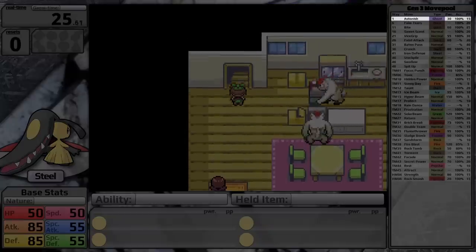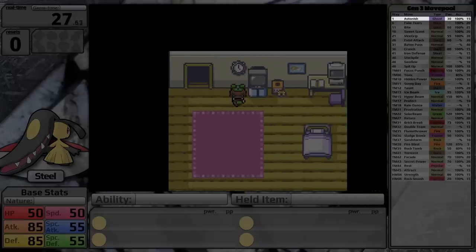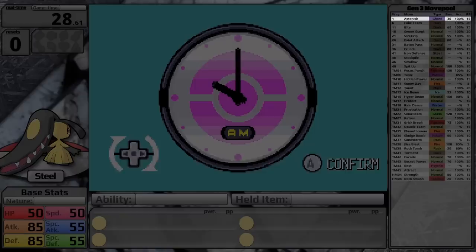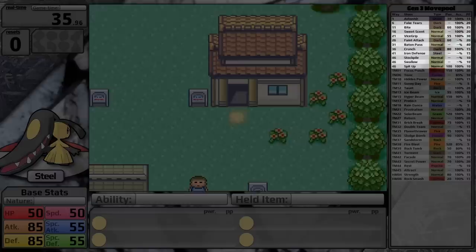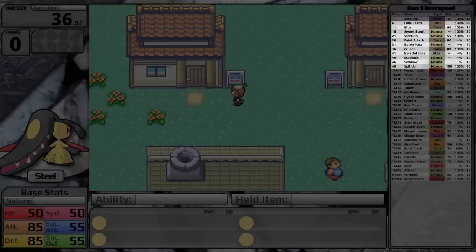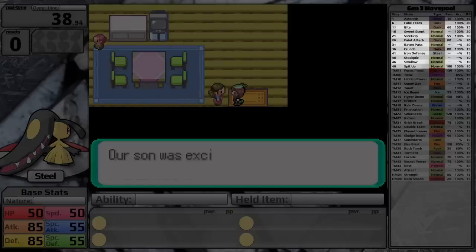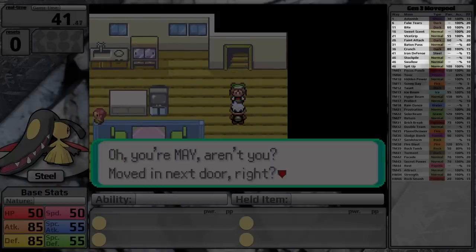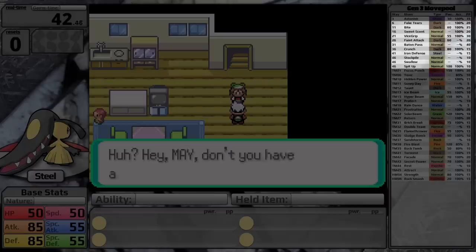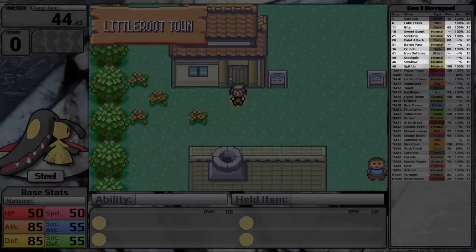Because if we look at its movepool, it starts with Astonish, which is astonishingly bad to start with, and I will explain why in a second. But then after that it learns Bite, which is a special move, and Mawile does not have particularly good Special Attack. And because it doesn't learn very many TMs or HMs, it's going to take all the way until level 21 until I learn Vice Grip to actually get access to a useful physical move. Also, through level up, the only Steel-type move that Mawile learns is Iron Defense.